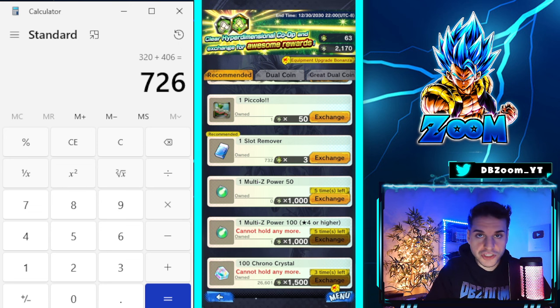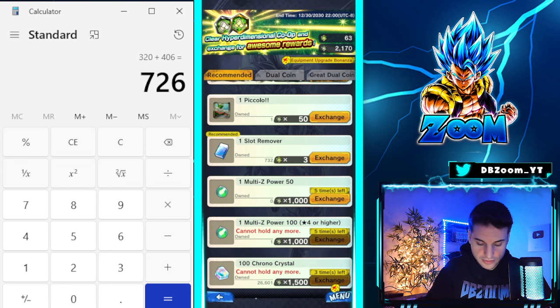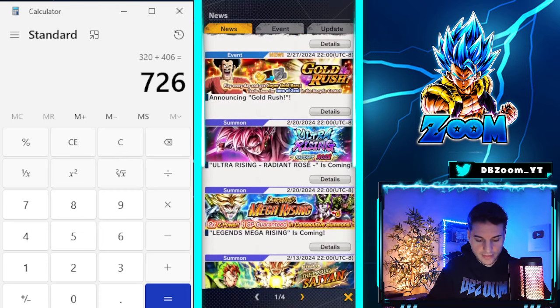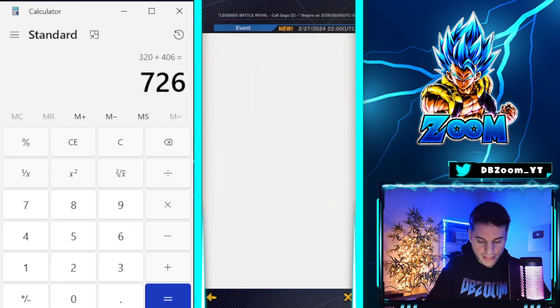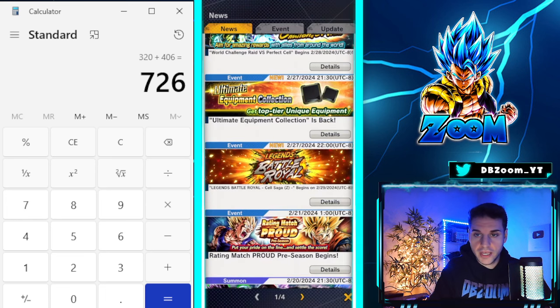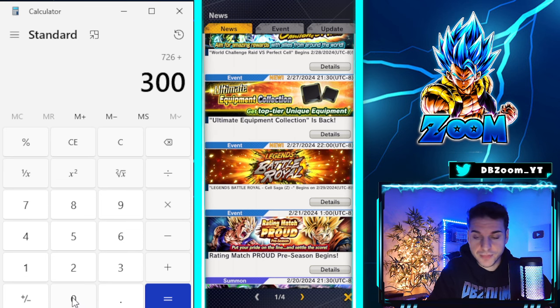We're also getting a Battle Royale event — Cell Saga related — coming tomorrow night, on the 29th. Here we can collect 300 crystals. Whatever doesn't apply to you just don't count it; I'm simply calculating everything available to a free-to-play player.